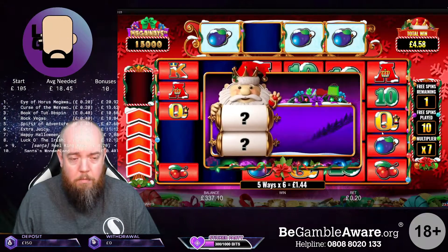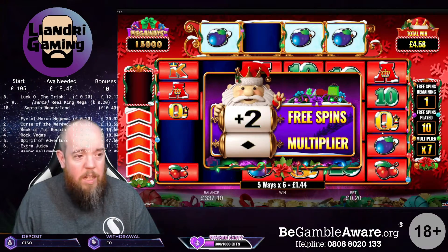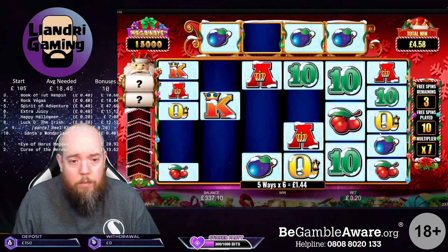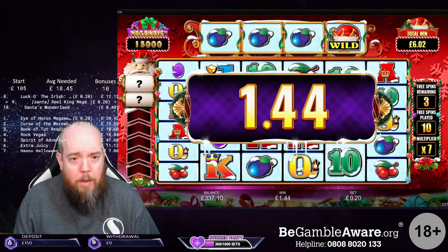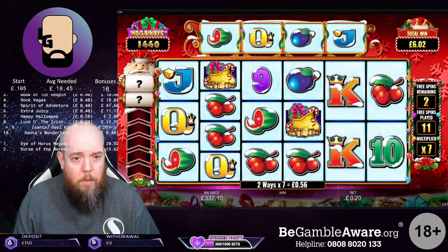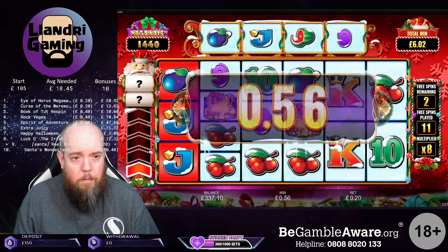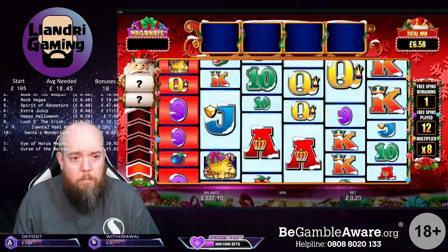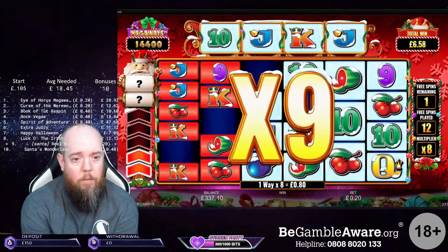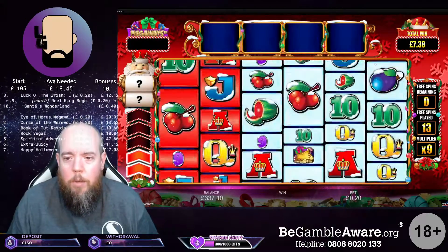King on third, ace on second, got some outs here. Two extra spins, I'm happy with that. You never get a multiplier, it's very rare. I can't believe that missed though. Melons and greens are in, prairie on the front. Greens are in, pine on the front, king on third, jack on second. That's only out and it missed them all. A last spin - come on let's go.